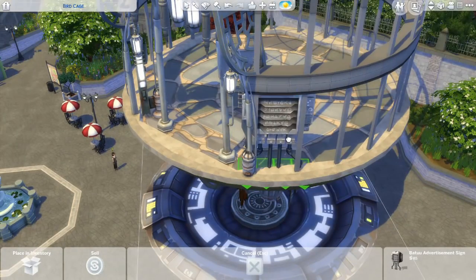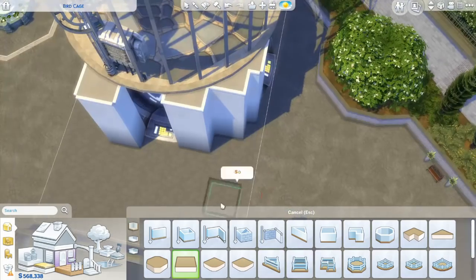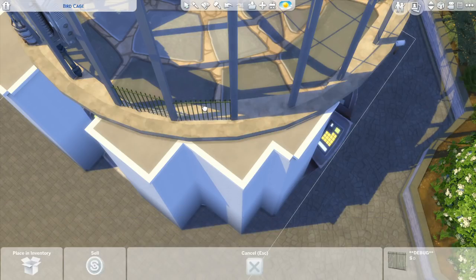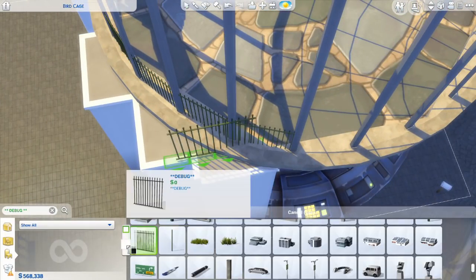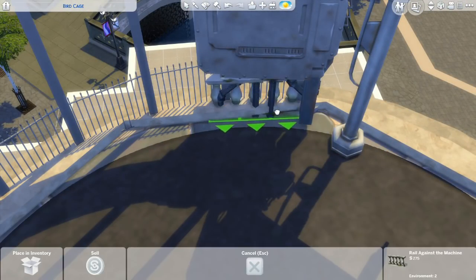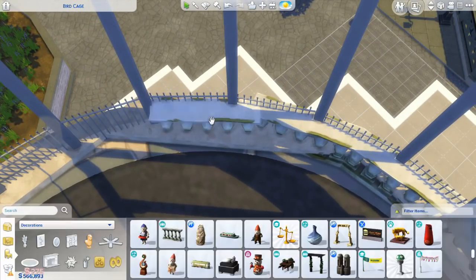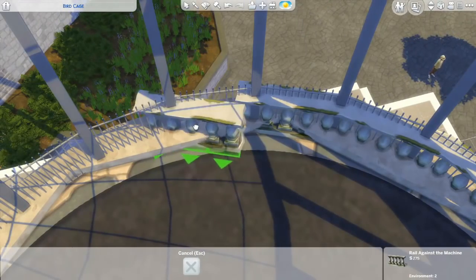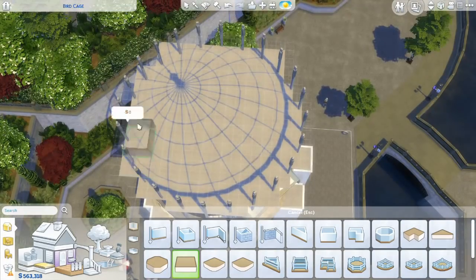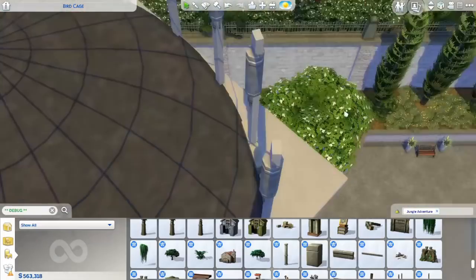As you can see, most of the birdcage is already finished. That item on the ground is from the Star Wars pack and kind of clips into the ground, and the item hanging underneath the entire birdcage is from the Star Wars pack as well. The bottom layer of the birdcage is actually the first level of a house. There is a foundation type, accessible after using bb.showhiddenobjects, that is invisible — I used that to make the foundation disappear. Then I made a basement over that gap and removed the basement roof, placing that massive round item there.